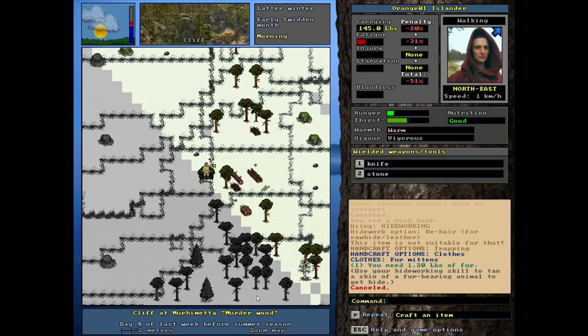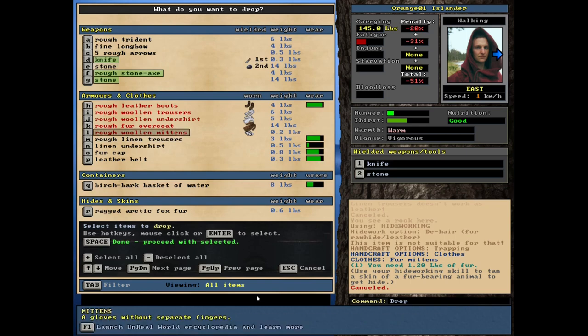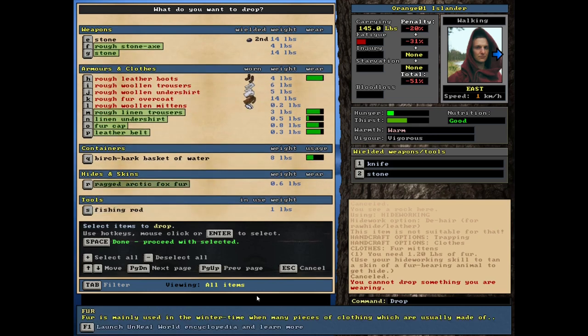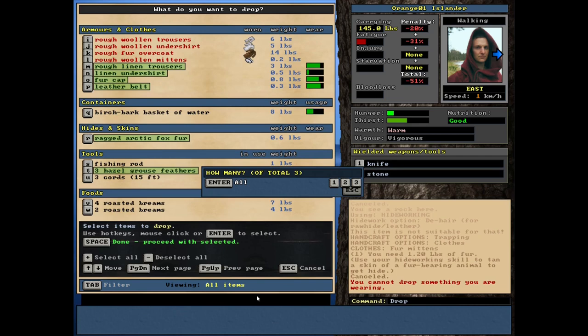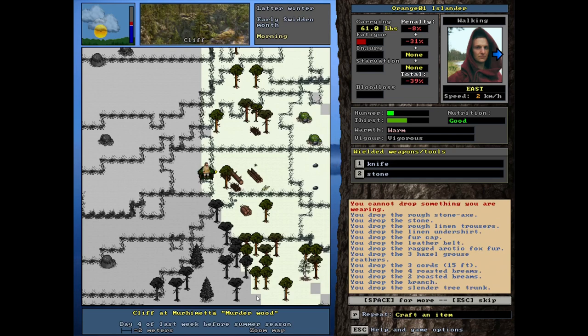Hey, orange one here. So we got a bit of a situation. The stone axe isn't good enough for us to actually use, so we're going to leave that, as well as some of this other stuff. These are my father's clothes, and this is what I'm actually wearing. So I think I could cut them up. We don't really need to be walking around with all this stuff.